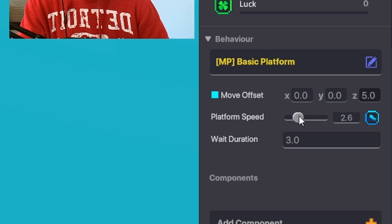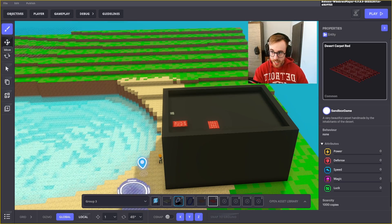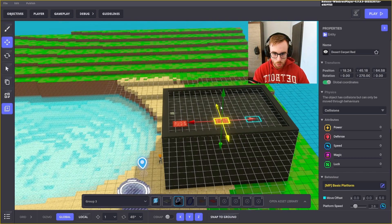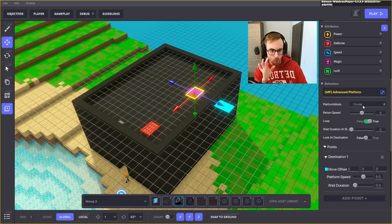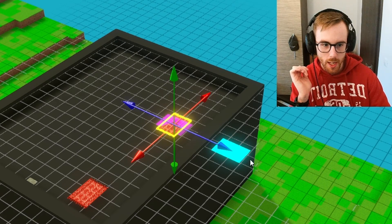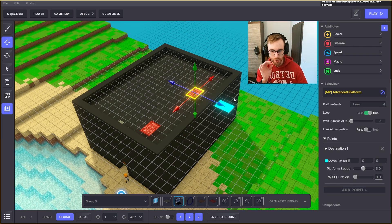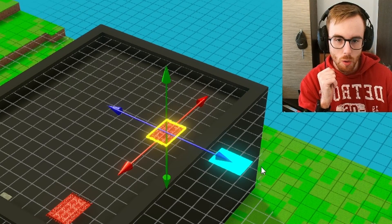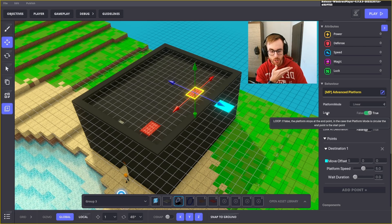Now for another platform — let's duplicate this one and change basic platform to advanced platform. We can select two platform modes: circular, where the platform circles through set destination points, or linear, where it goes there and back. We can set the loop so it goes continuously.